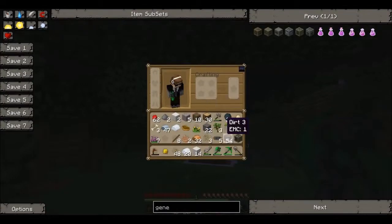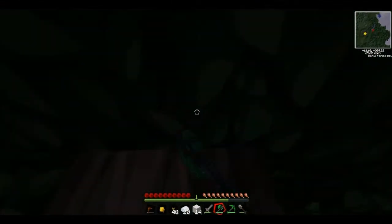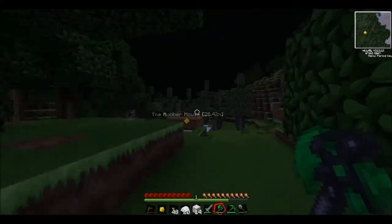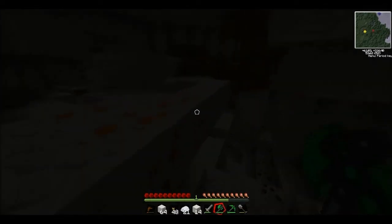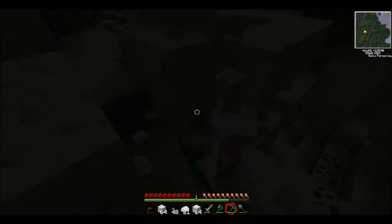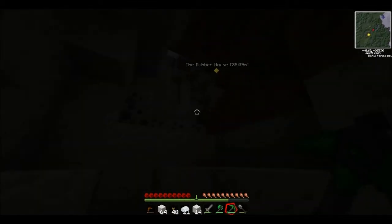I'm going to grab more wood — I've got about a stack of wood. And then I'm going to grab some marble. I shall see you later when I've got the marble and stuff. Hey guys, we're back. I've been mining, so I've got two stacks of marble and I've got some wood. We're going to head up to the surface now — let's grab this copper. Yeah, we're going to head up to the surface and start building our base. I think I remember the way out — yep, here it is. Here is our exit, this is our escape route.